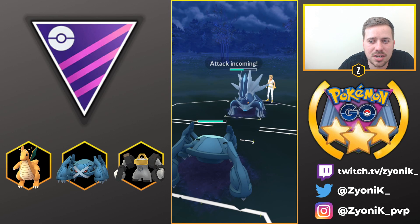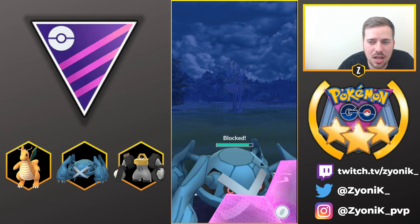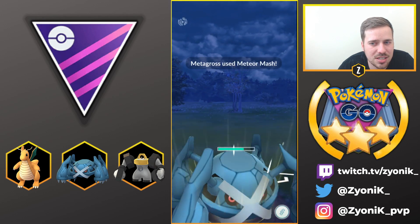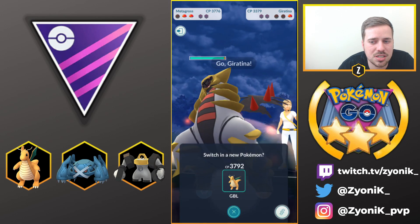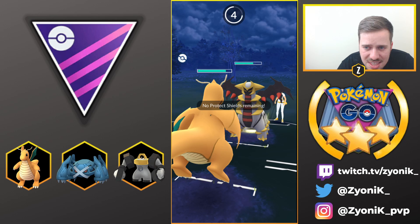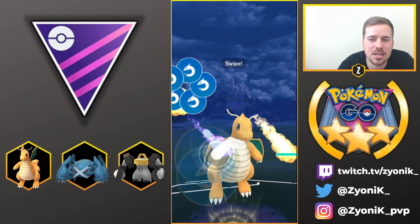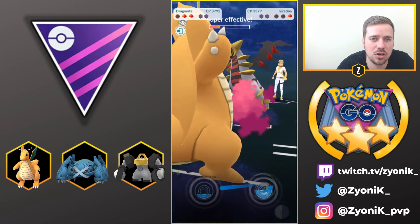We bring in Metagross, which is a pretty good counter against Dialga. We respect the Thunder coming in, then farm down for energy and go for Meteor Mash, getting Dialga very low — probably should have used Earthquake instead, but we saved energy. Giratina comes in and we go for Dragon Claws, which do super effective damage to Giratina Altered but don't quite take it out. We keep chipping it down — from the previous game it was a monster to deal with, but Dragonite at the end will be great for us.